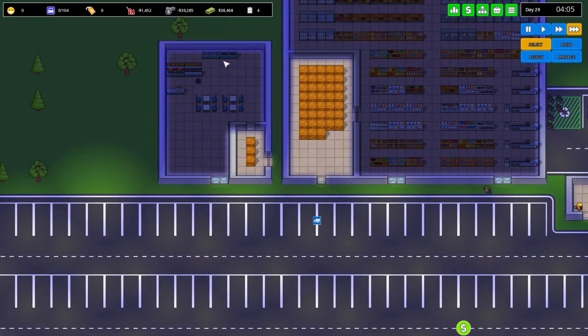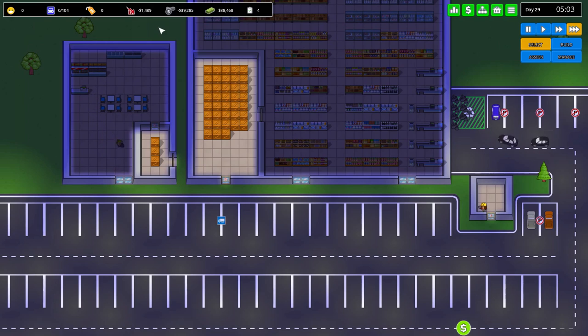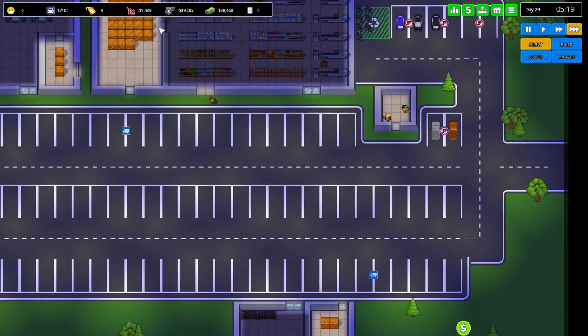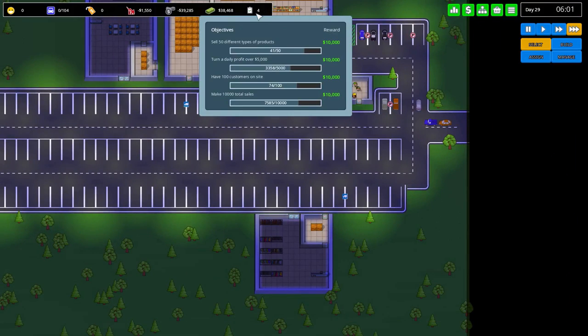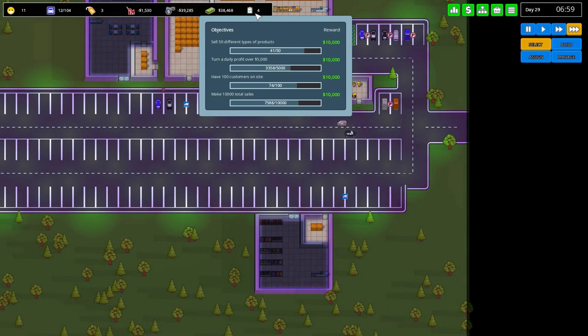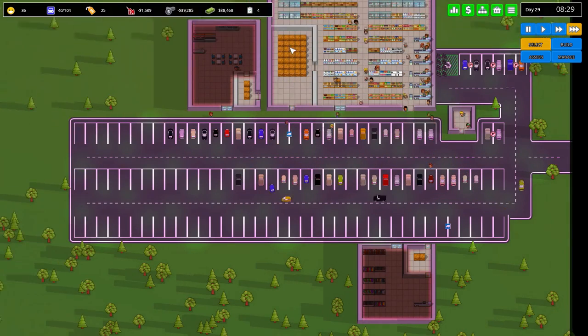Look at that — 3,358 baby, that's our new high! Very cool. It should go even higher today because we don't have to necessarily break anything down. Next day coming up — the next one's going to be $5,000-y dues. We have: sell 50 different types of products — we need nine more. Turn a daily profit over 5,000 — we're going to work on that. Have 100 customers on site — we've gone up to 74 now. And make 10,000 total sales, which we'll get to eventually.